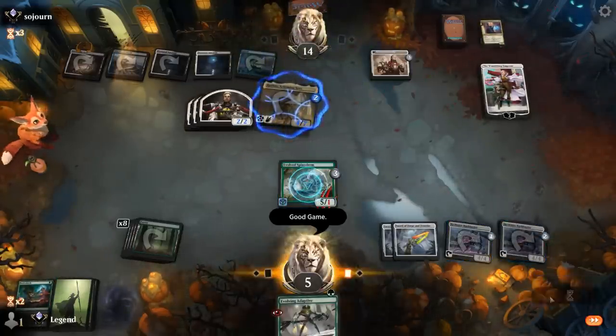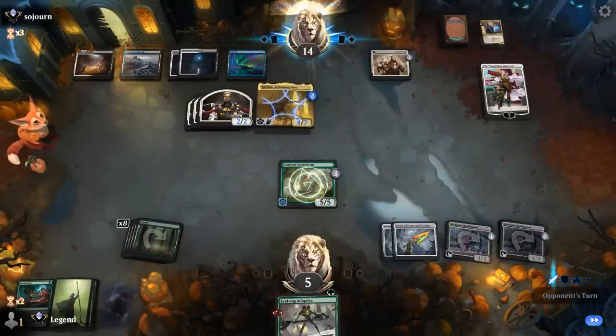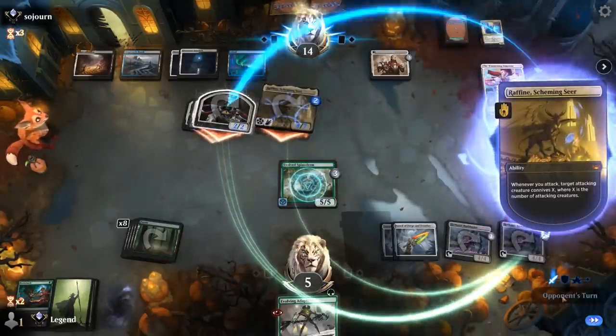Sadly, Sword did not line up in this particular matchup — opponent playing Esper instead of Red or Green. Otherwise they would have been a lot more useful.